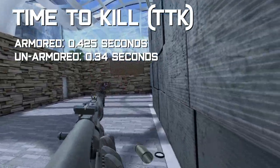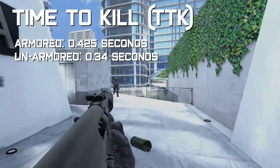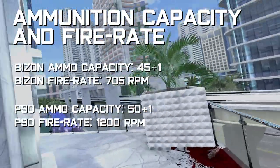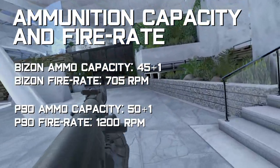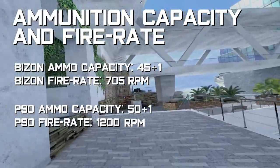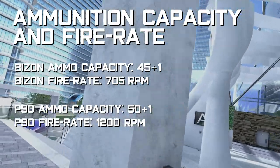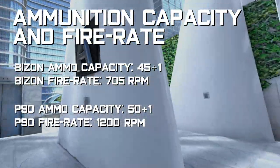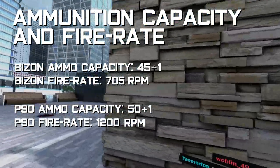That's so fast you could kill a lot of enemies in the time it would take to make a sandwich or open a Barg's root beer. The PP Bison has an ammo capacity of 45 plus 1 in the chamber. This is only 5 rounds less than the P90, which due to its high fire rate of 1,200 rounds per minute is used up far too quickly. The fire rate of the Bison is 705 — fast enough to make it incredibly viable, but not so fast that it empties your magazine after only a few enemies.